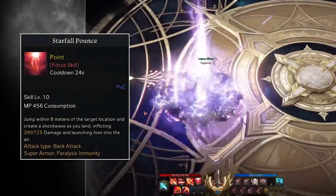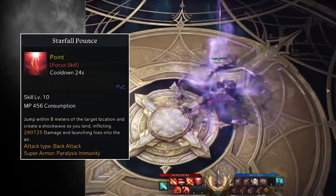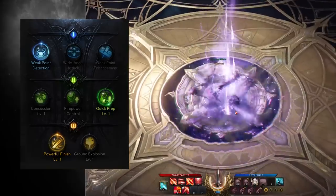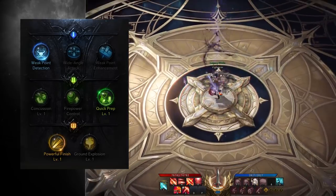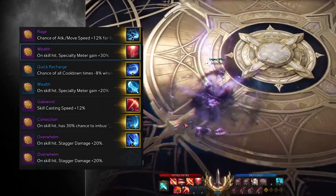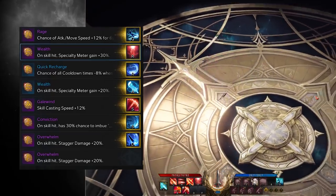Starfall Pounce is another skill that deals massive damage. You jump within 8 meters of the target location and create a shockwave as you land — an incredibly simple move. We bring this skill up to level 10 to get Weak Point Detection for a 20% damage increase, Quick Prep for cooldown reduction, and Powerful Finish, which makes your crit rate on this skill always hit at 100%. To ensure we generate enough red meter, we put a Wealth rune on this skill to guarantee that we have the resources to maintain our Pinnacle buff.